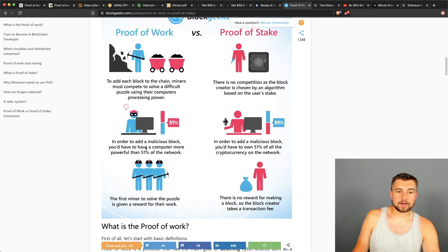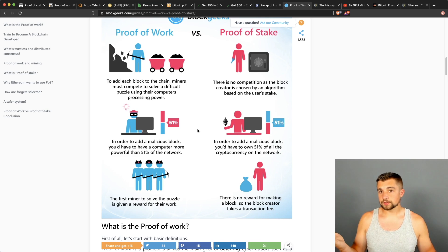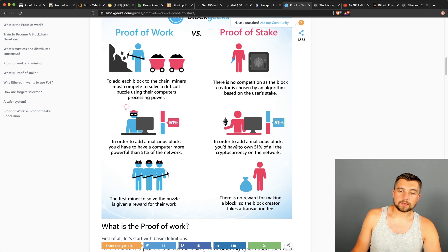In order to add a malicious block in proof of work, you'd have to have a computer with more than 51% of the network hash rate — for example, the Bitcoin network hash rate. You'd have to maintain the longest chain and essentially execute a double spend attack, where you spend coins on your bad chain and then it reverts, but you still have those coins in the main chain, basically giving you the opportunity to sell coins twice. In proof of stake, you'd have to own 51% of all the staking coins on the network to maliciously attack it, though there are many different implementations and it's not always that simple.